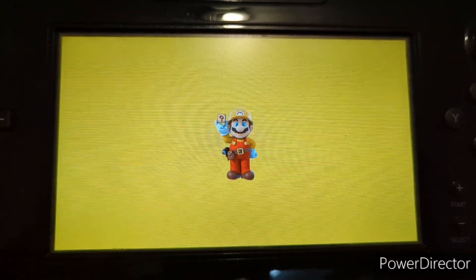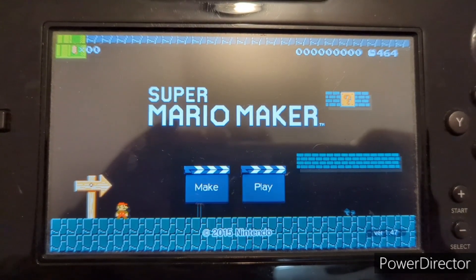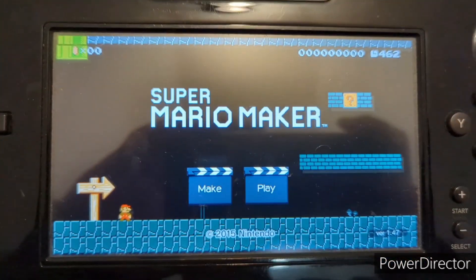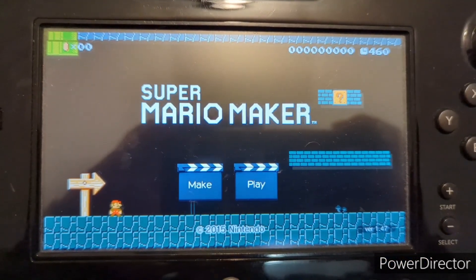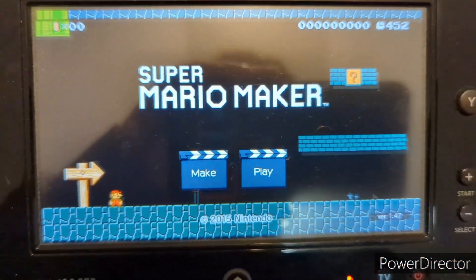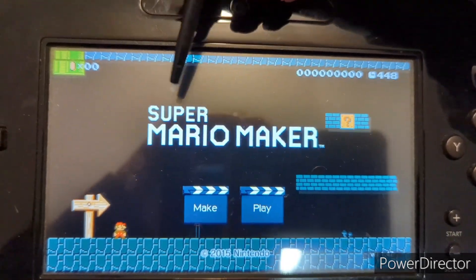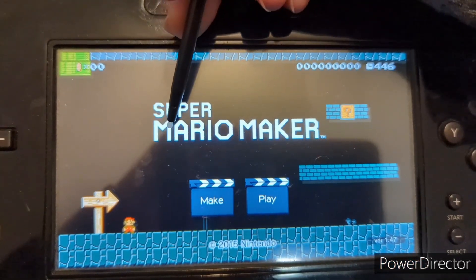Still can't get over how cool that intro is. What blows me away about Mario Maker and its legacy is how clean everything looks. Pixels are more high definition, and basically they made all the classic Mario games widescreen. And my favorite part, of course, is the title screen — only in the Wii U version, sadly.